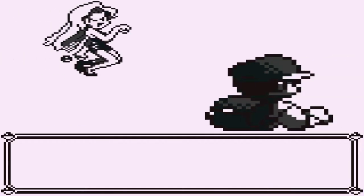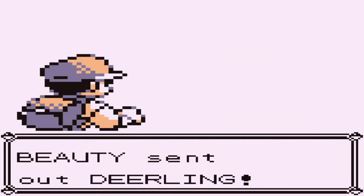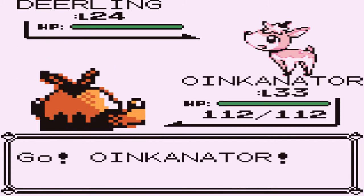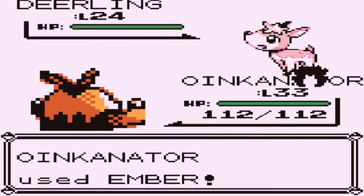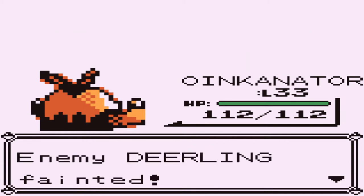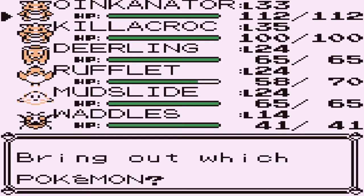Okay, here we go again. Another battle, and this time we're taking on another Beauty. I'm going to be the Beast, and look at this — they come out with a Deerling. I think I have a Deerling myself. Let's go right ahead and use an Ember attack. Deerling is also a Normal-type Pokemon, so you can use Fighting-type Pokemon if you need to. And look at that — defeated!